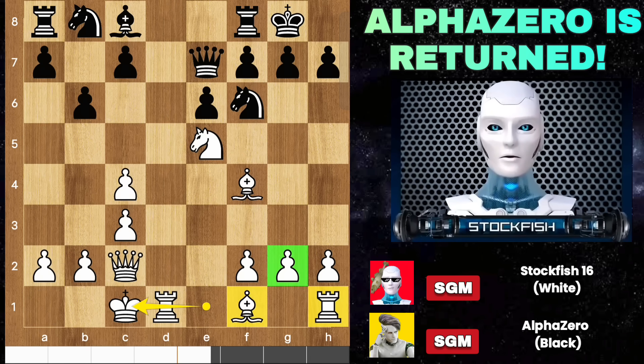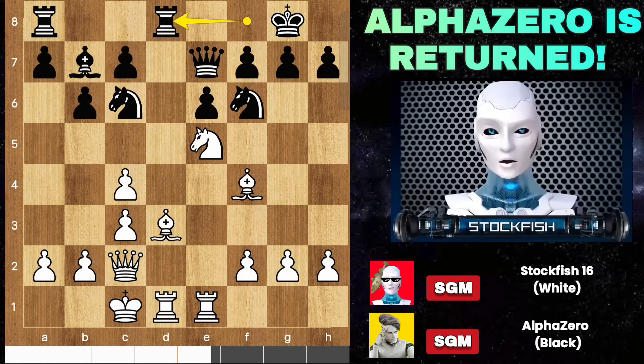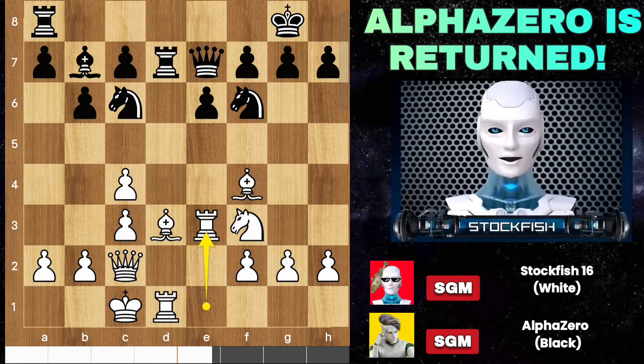AlphaZero played with standard lines. I played long castle to attack black on the kingside — this is 4000 Elo chess. Every move and its sequences are so significant; if you play any inaccuracy you will lose gradually.